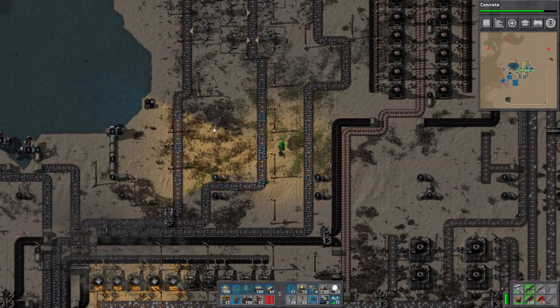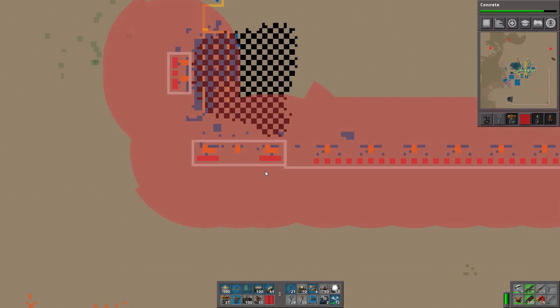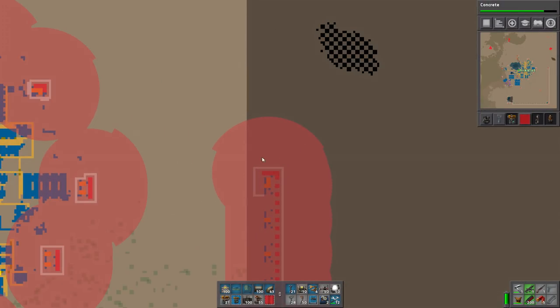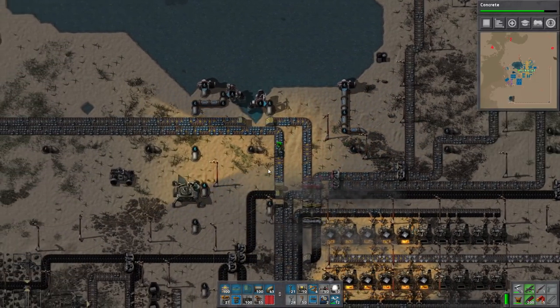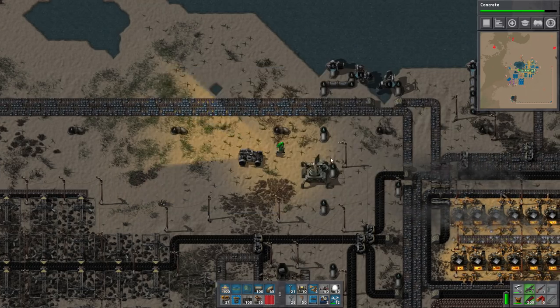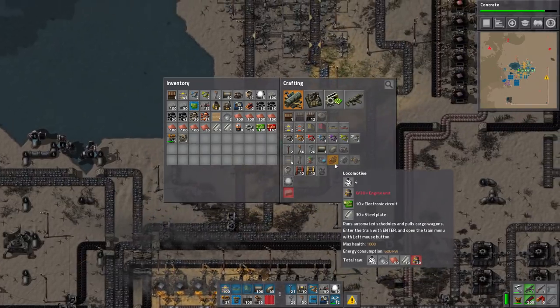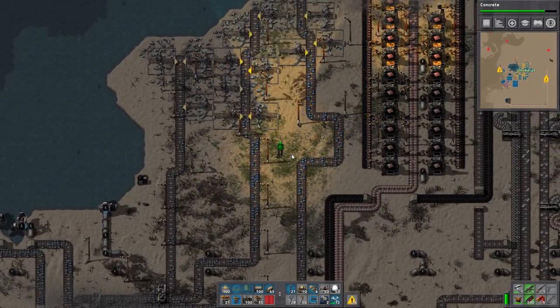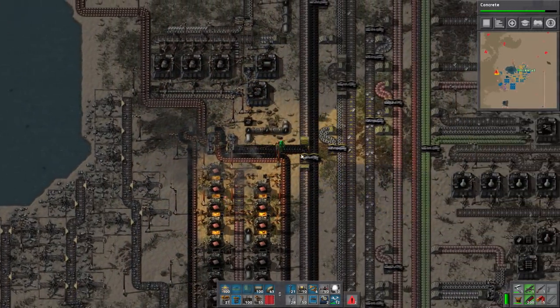Hello guys, welcome back to some Factorio. So the wall is completed — well, for the most part. It's not fully completed but I'll fix that when we get there. We're stopping with wall building for now because there's no point. We're going into train building now. We are a happy train family now, so that's how we're gonna do this.